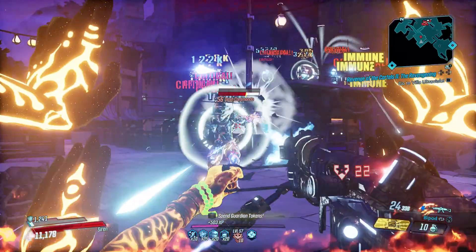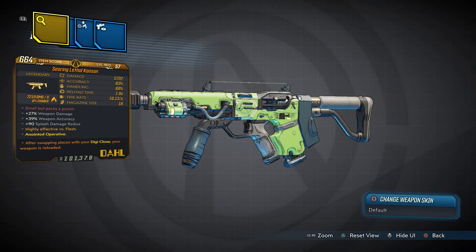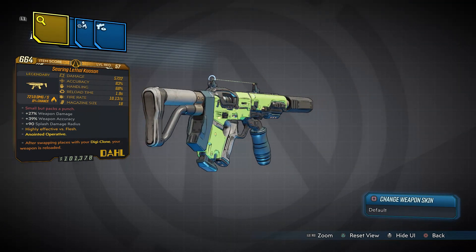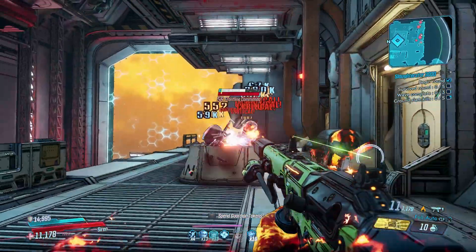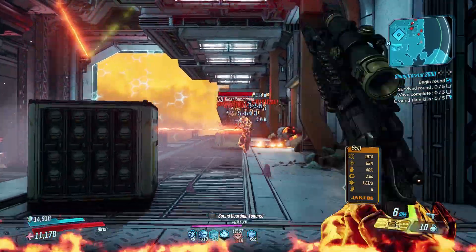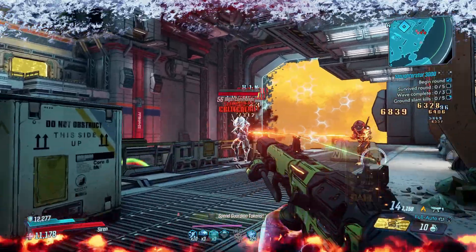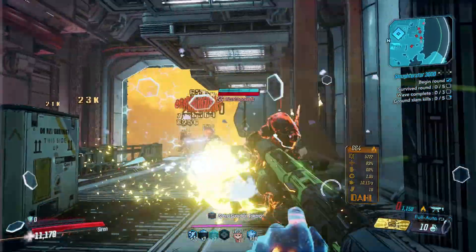Up next we have the Kaoson, another one of the Mayhem 6+ guns that you can only get by defeating Captain Traunt, who you fight at the very end of Athenas. The Kaoson is a Dahl SMG that, like the Monarch, can come in any element, including non-elemental. It deals good damage at a high fire rate, and its magazine size changes a lot from version to version — but typically, the lower the max size, the more damage you'll deal.